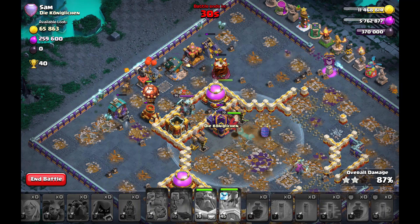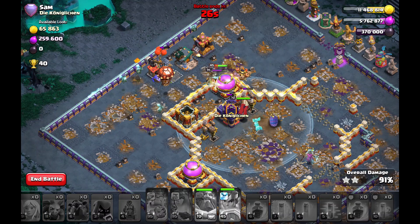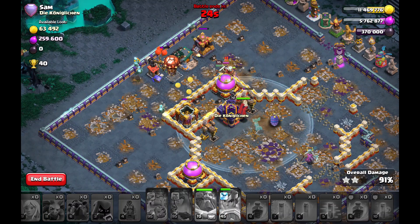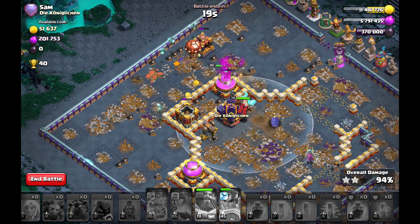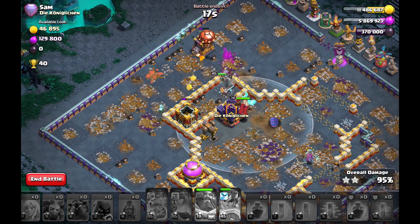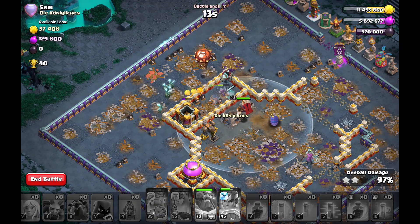This is the next triple. It's interesting when you say it's okay to lose your queen in the core — and on this base it is a good option, because then you can use your spells for the Lalo through the core and finish with Royal Champion and the cleanup troops.